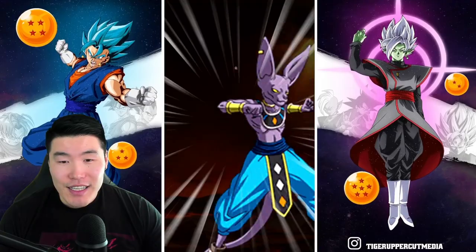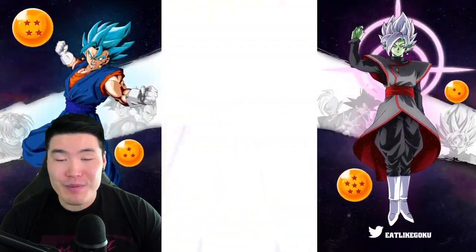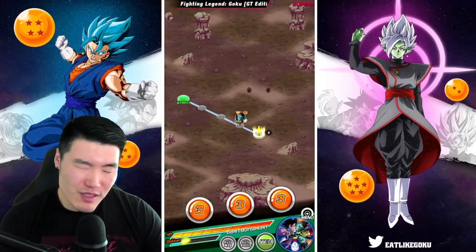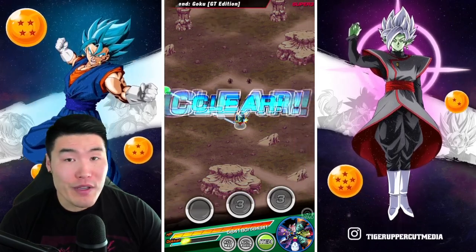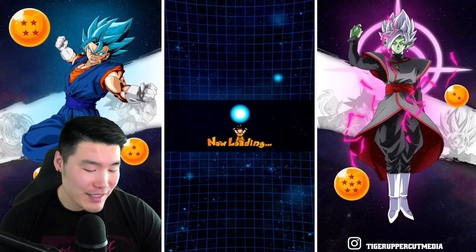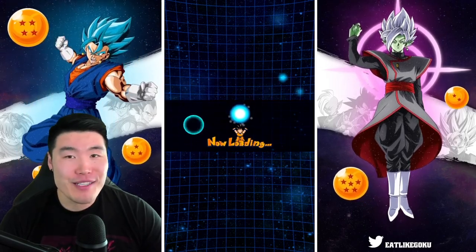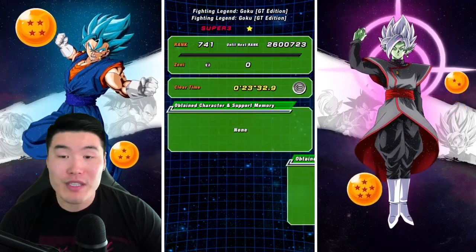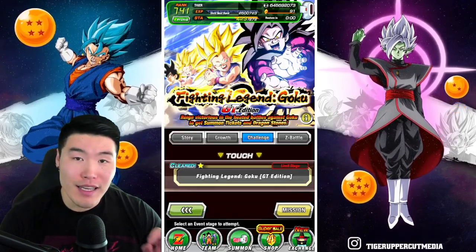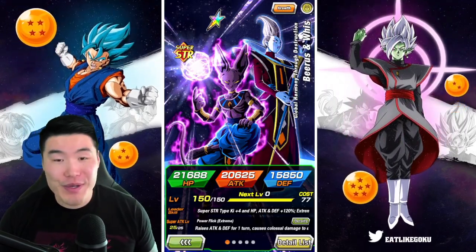Int Beerus, on the other hand, is a bit underwhelming. The damage is solid, but not as much as I was hoping for. The defense is much lower than I was hoping for. As a whole, just not much to be impressed by. And Whis is an awesome support - doing what he's supposed to do. Int Whis gets an A+. With all that said, that is the showcase for the LR Beerus and Whis.